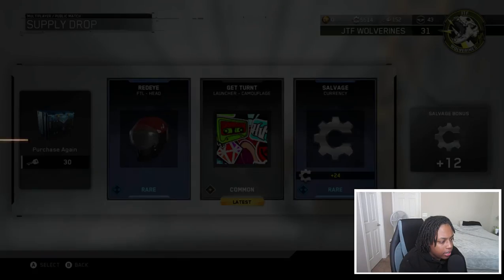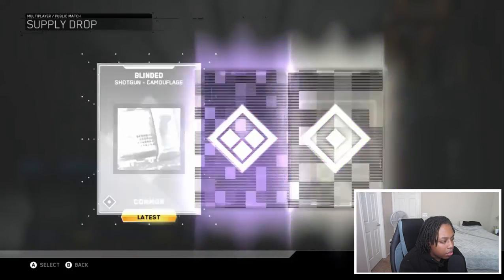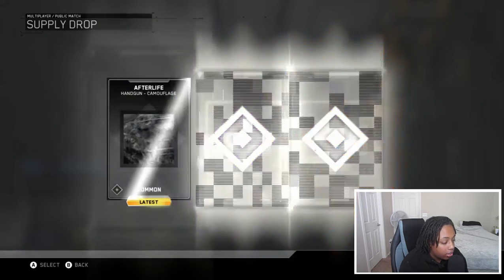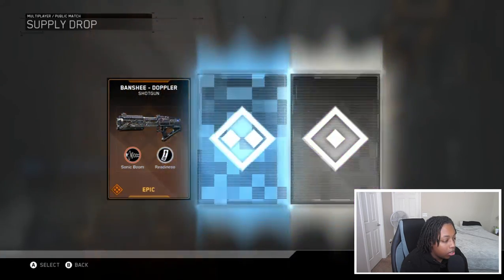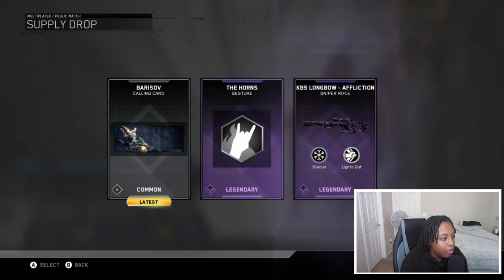We're off to a good start with the rares. Got an armor piece, headpiece, and salvage — nothing too crazy. Then a knife camo and what I think is a sniper camo. We got about 100 keys left. Possible duplicate there. Rare calling card — nothing crazy. A launcher camo that actually looks cool but I don't use launchers. Then a launcher, shotgun, and handgun drop. I don't really use shotguns but I'll take it since I'm not a big pub player.